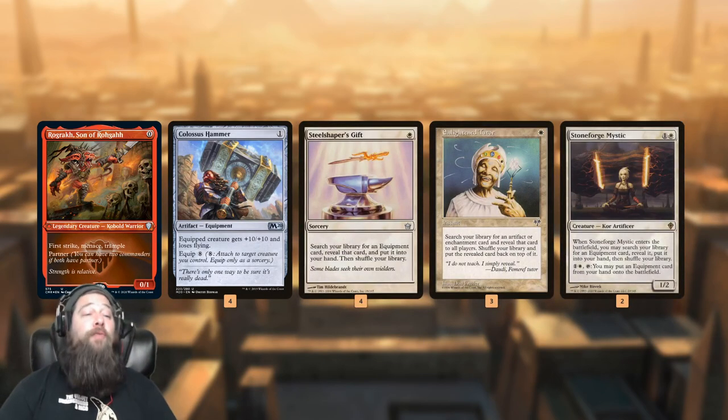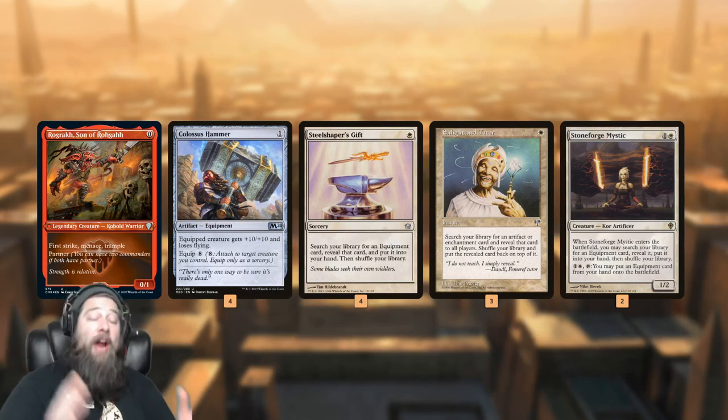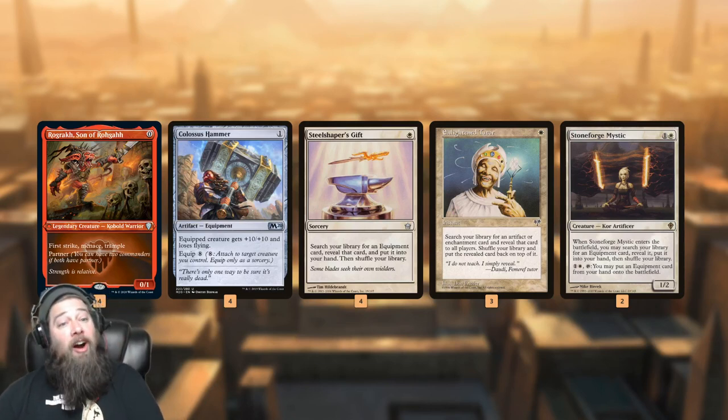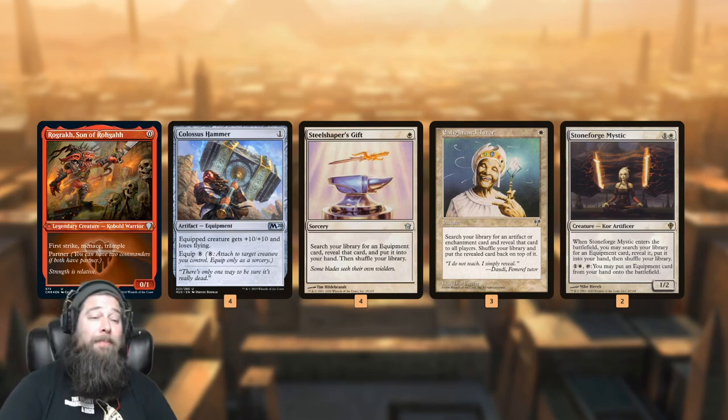We also have a ton of ways to find our hammer. Steel Shaper's Gift just finds equipment. Stoneforge Mystic just finds equipment. Enlightened Tutor is pretty sweet because along with finding our hammer if we don't have it, it can also find Sigarda's Aid to equip the hammer. So if we have Colossus Hammer and Ragic, Enlightened Tutor finds our missing combo piece — something we haven't had in the modern builds of this deck.